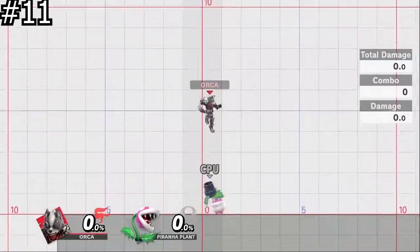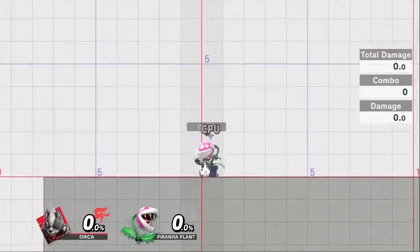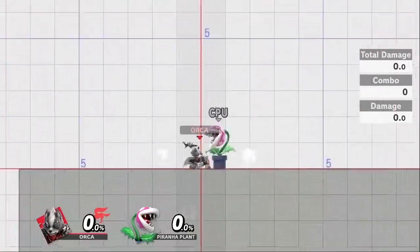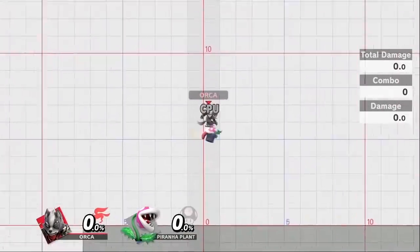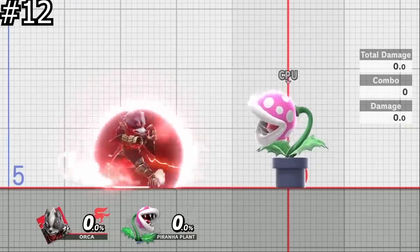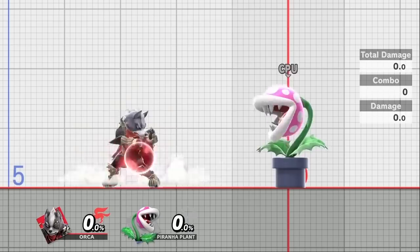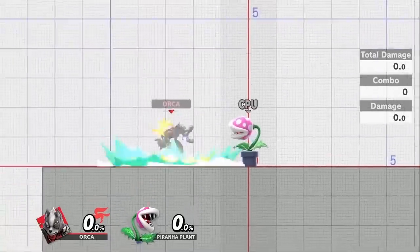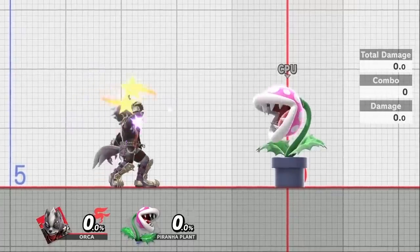This is something even I forget — exclusive to Smash Ultimate is being able to attack footstools. Remember this so you avoid getting hit by jab resets and other untrue follow-ups. If you shield while holding special or another shield button, it prevents you from jumping, spot dodging, or rolling. This is great to use while angling your shield in order to prevent mis-inputting one of those options.